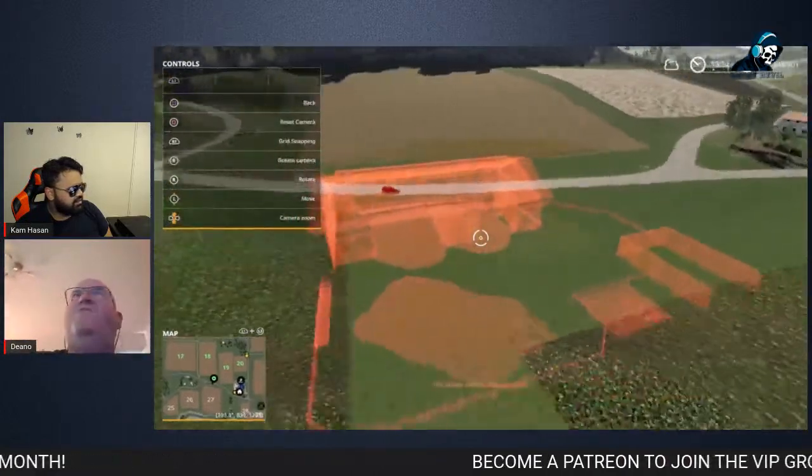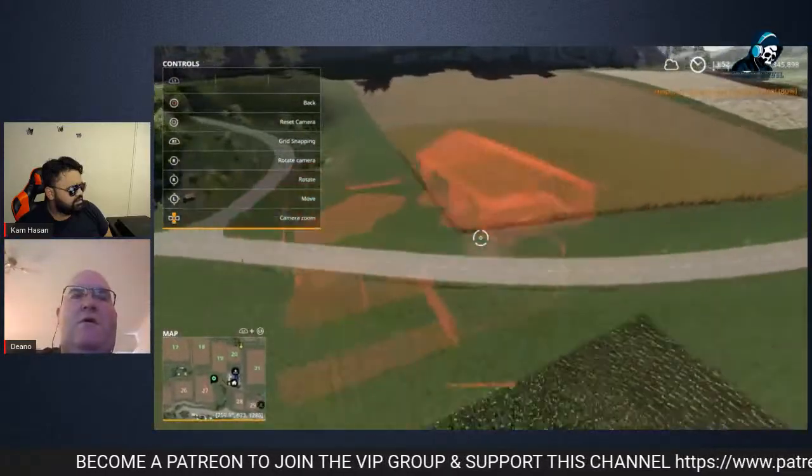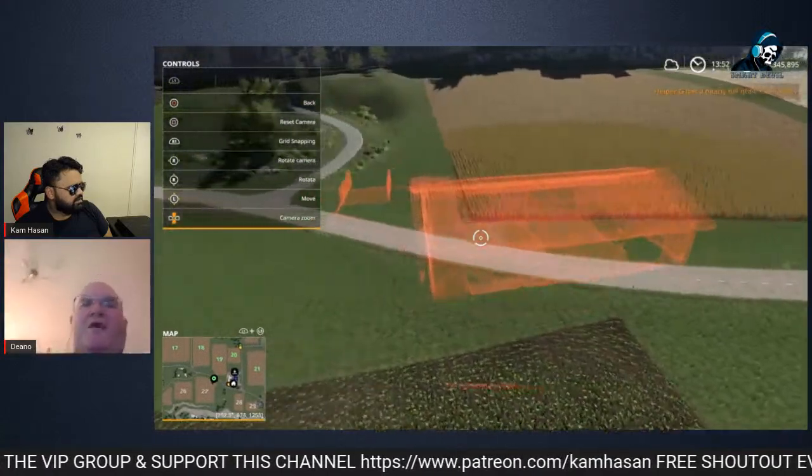Dean continues explaining farm decoration — about using the left toggle and placing structures on the land correctly.